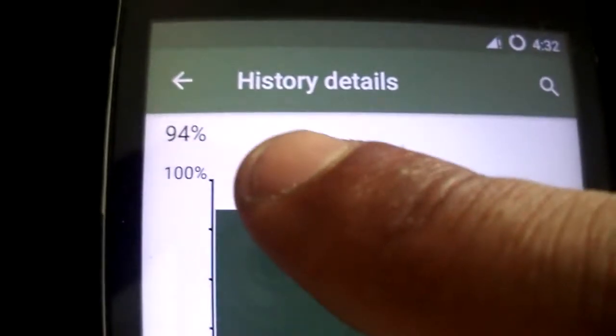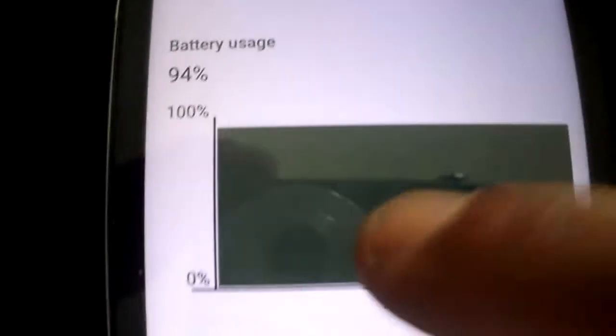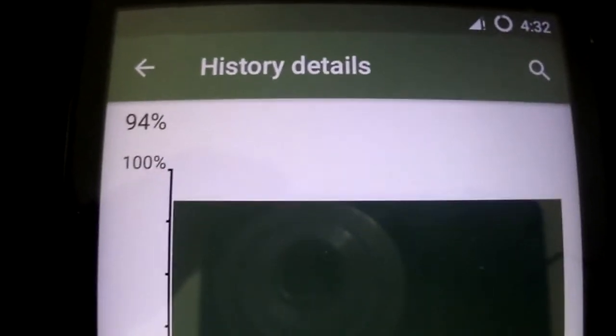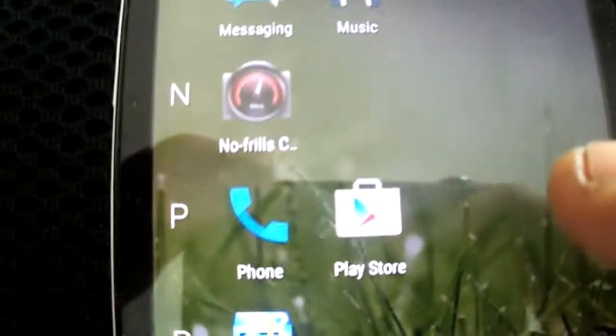This is a test version MoonRotation sent to me, running with only network signal for at least three days, with just a bit of screen on and nothing more. As you can see, it doesn't have any battery drain at all — really good work. The rest is the same; you still have the same bugs with GPS.